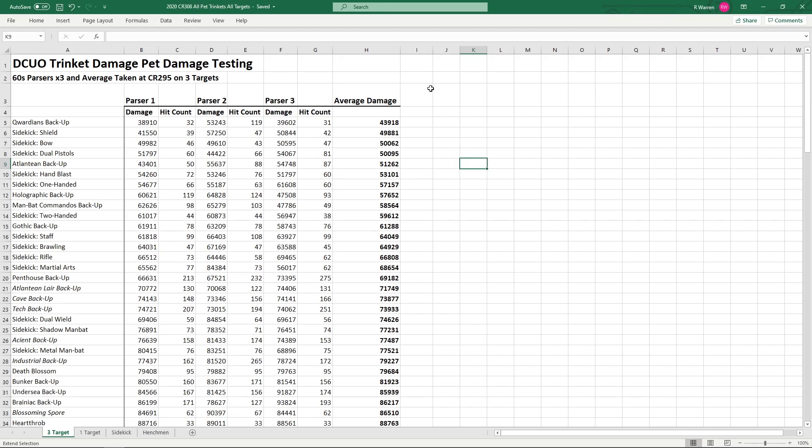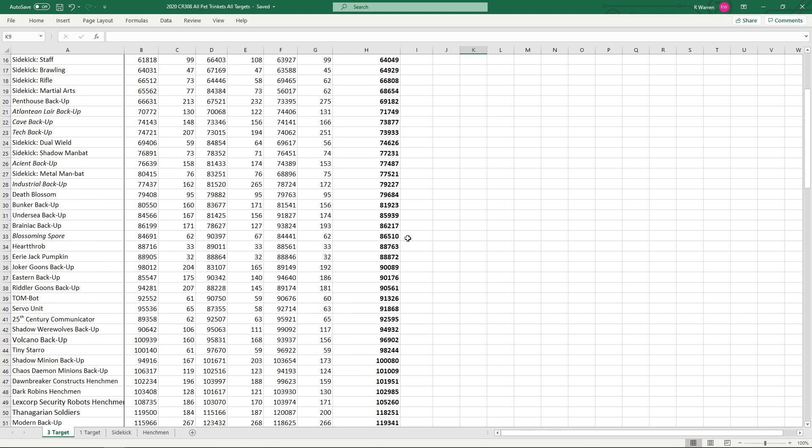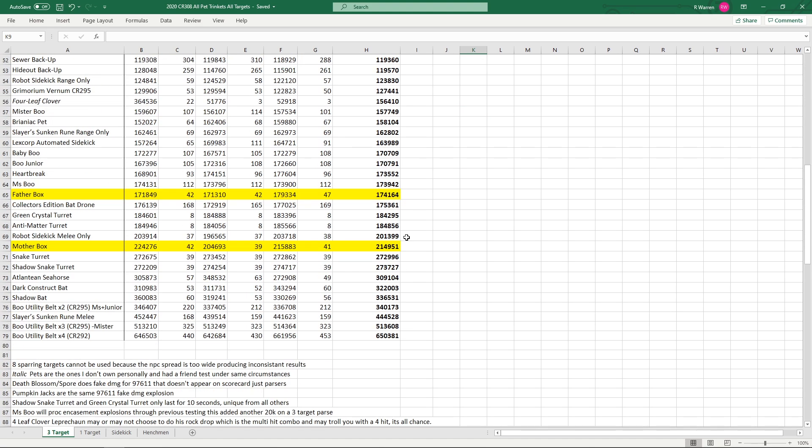In terms of results, I have my spreadsheet here. This is going to be a three-target comparison. I left it at 295 because all the other trinkets I tested are 295, just for comparison's sake. Fatherbox falls in just above Mrs. Boo at $174k, and then below the Collector's Batron.